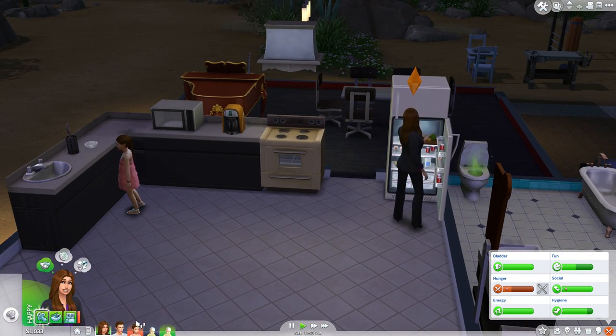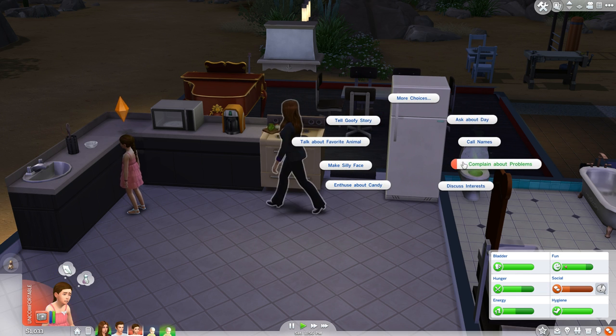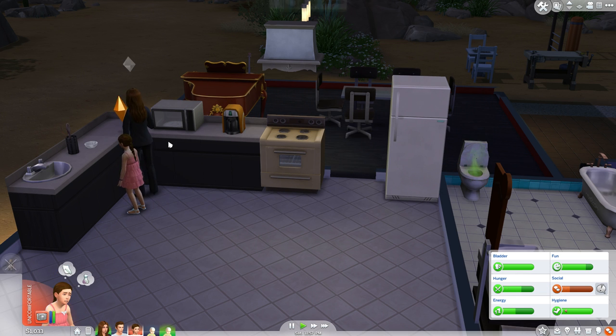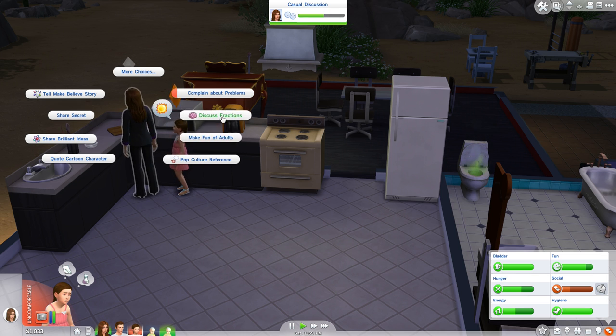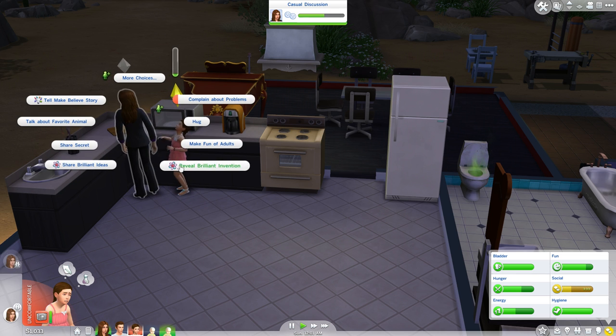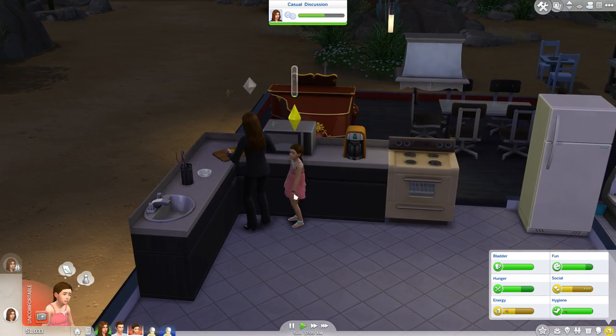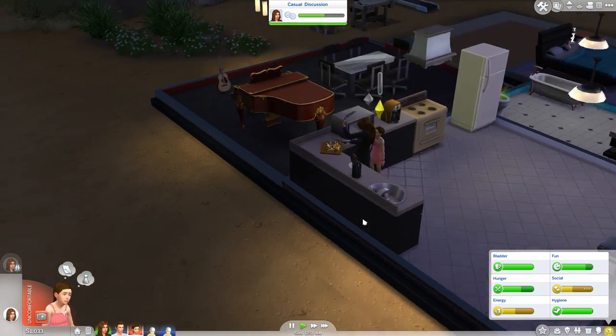Hunger issue - oh the toilet's stinky. Social is low - she's trying to chat, complain about problems, ask about the day, discuss some brainy stuff, do some hugs. I should improve social. Look at her - she's like a freaking pro cook now.